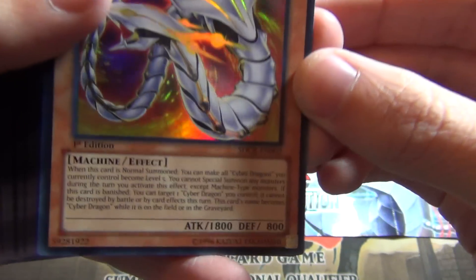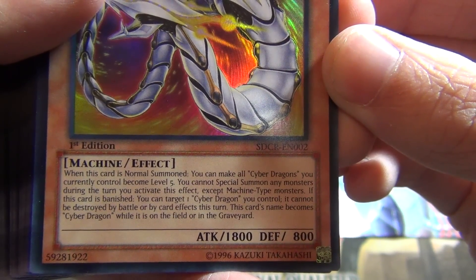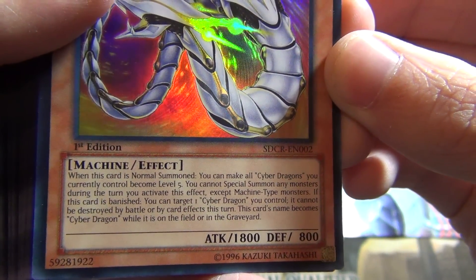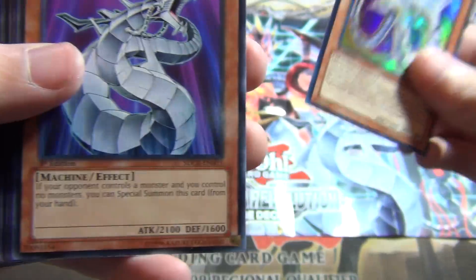Cyber Dragon Drei is another new card. On normal summon, it makes all your Cyber Dragons Level 5, but you cannot special summon during the turn you activate this effect. It's also treated as Cyber Dragon on the field and grave. You can also banish it to target a Cyber Dragon you control — it cannot be destroyed by battle or card effects this turn.